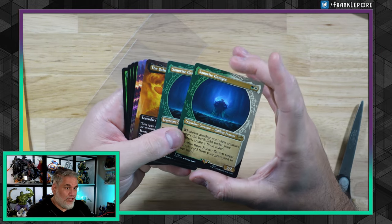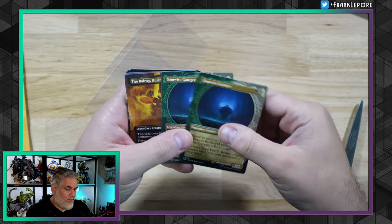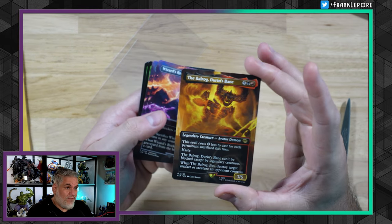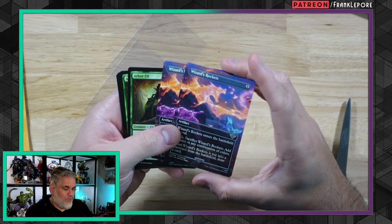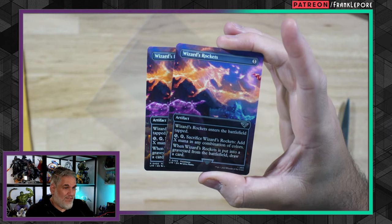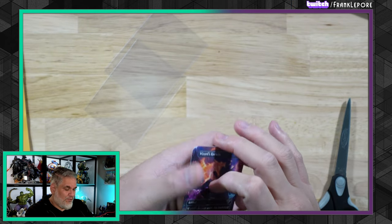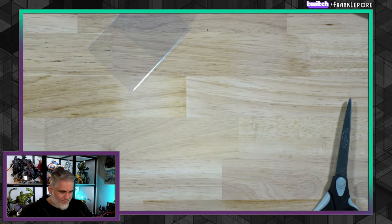Then we have two more Samwise Gamgees — went over this guy previously, very good four-of in combo decks. Balrog, Durin's Bane — also went over this guy. And two Wizard's Rockets that complete my Wizard's Rocket borderless playset. This card is just cool — I'm sure it's gonna see play somewhere. It's a one-mana card that cantrips and smooths your mana, so not bad.